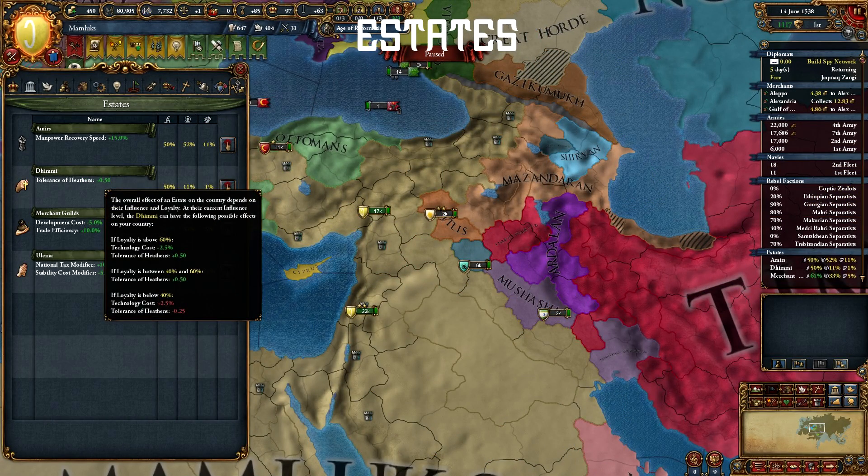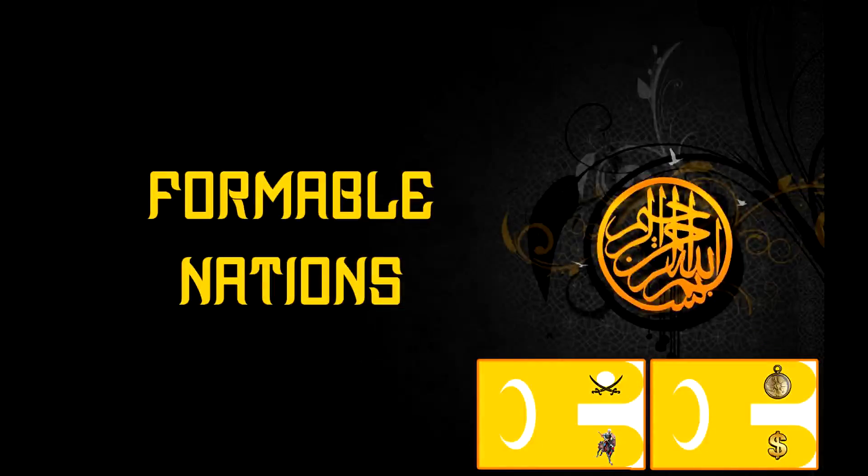Also, give the Divan any land you can. They give tech discounts when loyalty is over 60 and some nice tolerance bonuses. The Divan is hands down the best estate in the game. With Mamluks, you can form three different nations fairly easily.